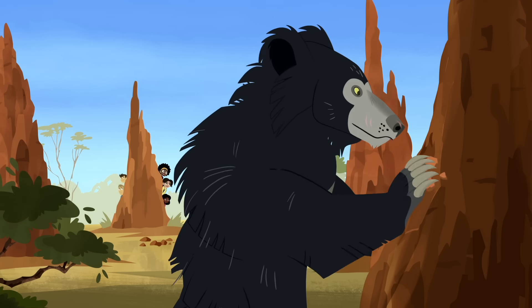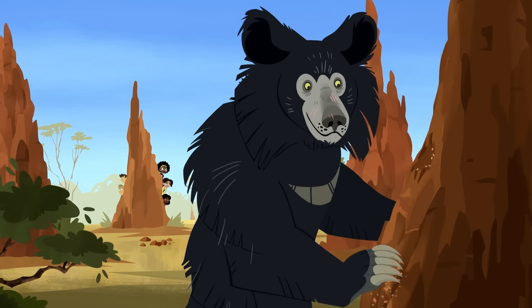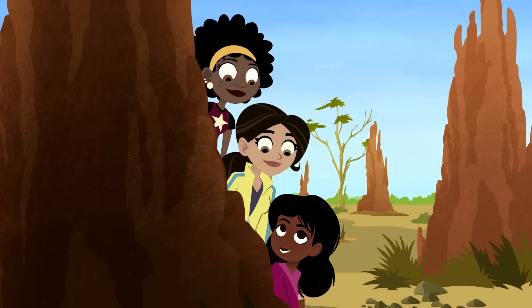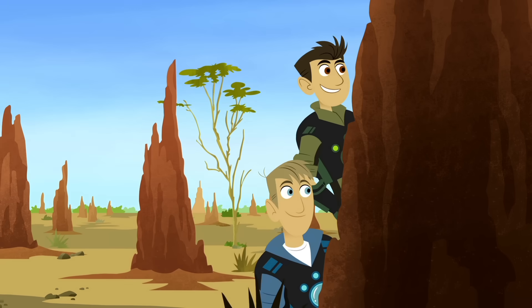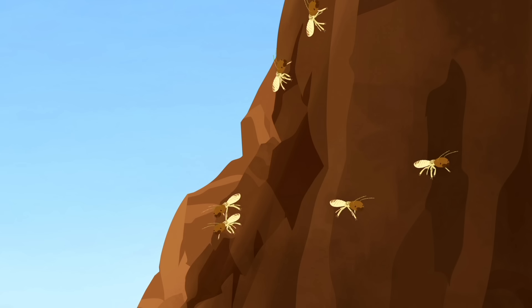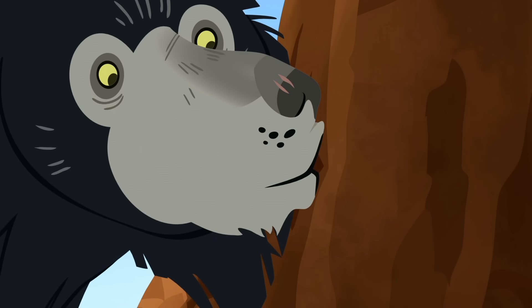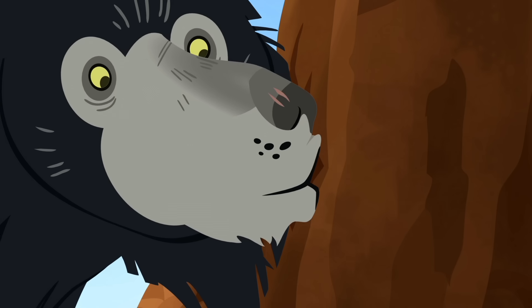Wow, I bet he got his name from those claws. Look at that power! He's after termites. Good observation, Mulla. What else do you see, bros? Claws break ground. Exposed termite tunnels. Prehensile lips cover tunnel. Nostrils close. And he starts sucking up termites like a vacuum cleaner.